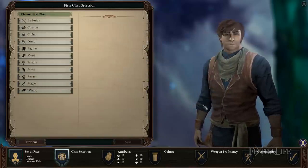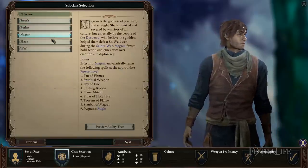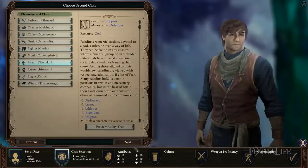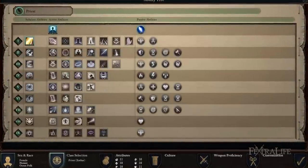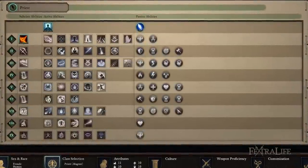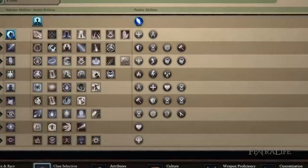Priests are somewhat unique in that they don't have subclasses that give any sort of negative effect, making them and paladins the only ones. However, these two classes have some restrictions when multiclassing with one another. Priests also gain some abilities of other classes, which is something few classes do. These abilities are gained automatically at each power level, and just exactly what they are depends on the subclass.